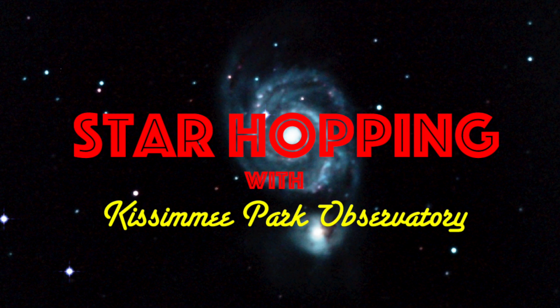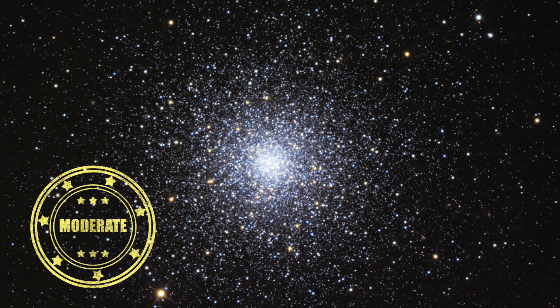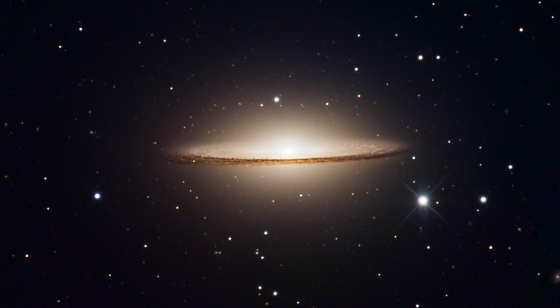In this episode of Star Hopping with Kissimmee Park Observatory, we'll look at the Bootes and Corvus region, and show you how to find these beautiful deep sky objects: the globular cluster M3, the Antenna Galaxies, and the massive edge-on galaxy Messier 104.